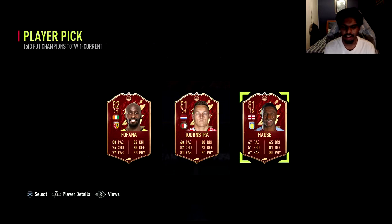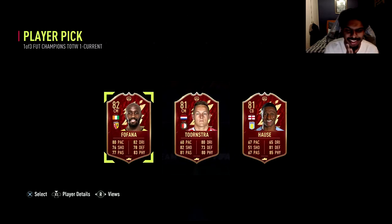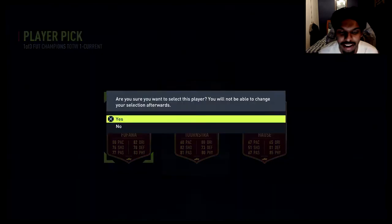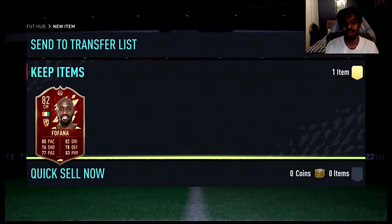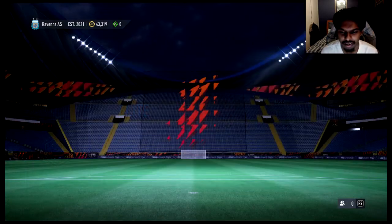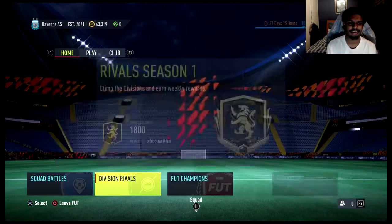This guy got a team of the week because he scored against United I'm pretty sure. Fofana, Toonstra, and Hause - I can't really say his name. It's not the greatest, it's not the best. Fofana - if he gets another card he'll be pretty insane. But we are gonna take him because I think he was the best option there for sure.